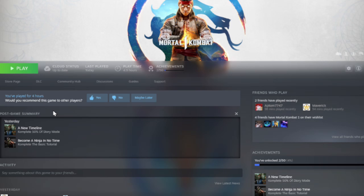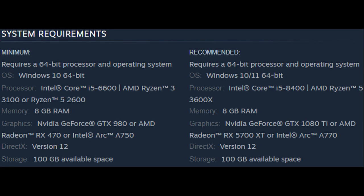When you go to Mortal Kombat's Steam page and scroll down, there are system requirements. Long story short, if you have anything modern you should be pretty fine, even GTX 1060-tier cards. This guide is geared more towards those with at least mid-range specs — for example, my setup is equivalent to an AMD Ryzen 5 3600X and a GTX 1070.